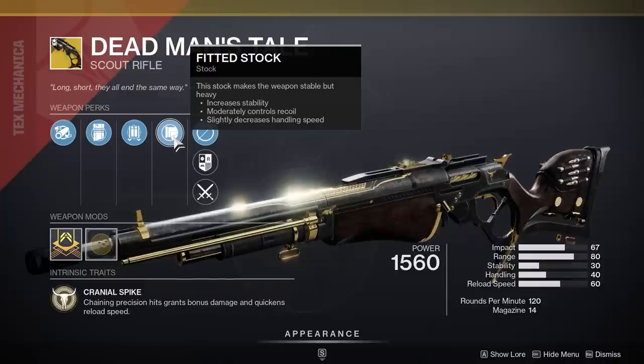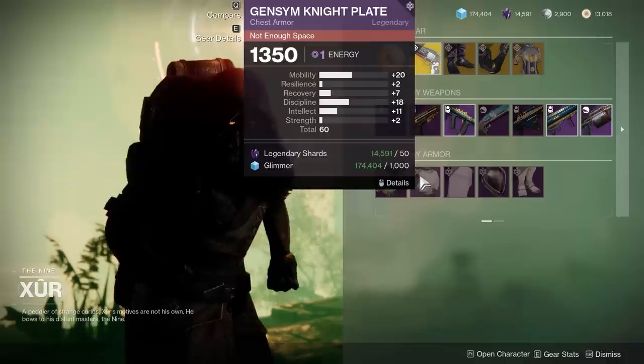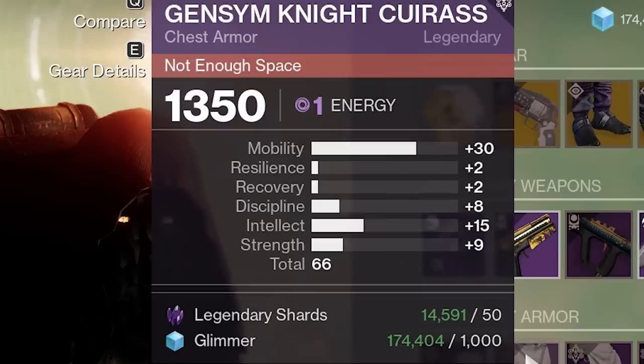Hawkmoon and DMT both kinda pfft armor wise. Warlock Helmet has a high roll, but too much mobility for me. For Titan, nothing really that impressive IMHO. For Hunter, Jesus Christ, Spike City. Both Gauntlet and Helmet look weird, but trust me, I'ma pick these up for an Omnioculus build. Chest Armor mad high too. Why does Xur love Hunters?